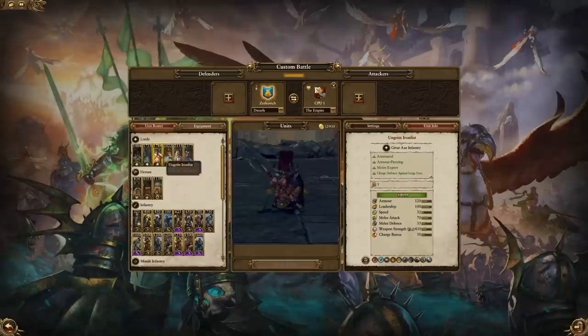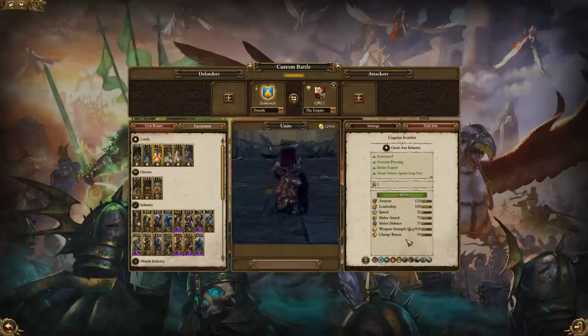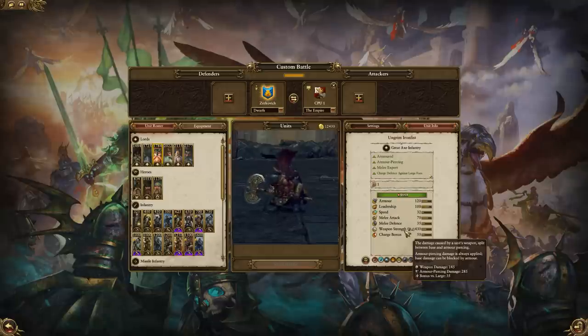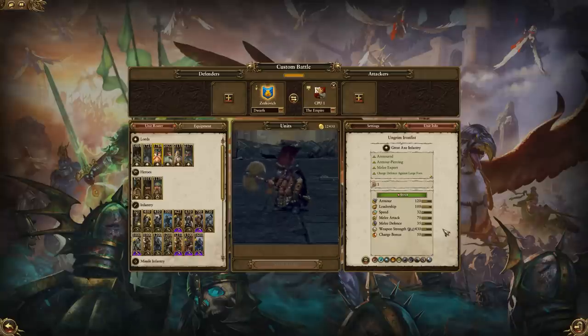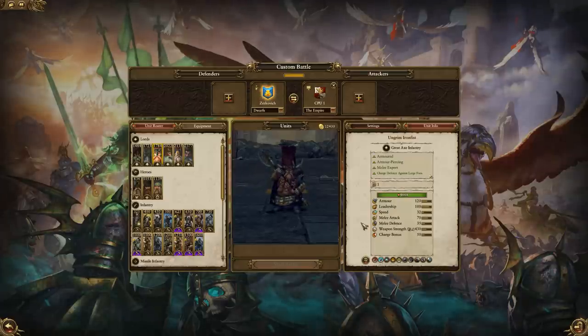And then there's the almighty Ungrim Iron Fist, one of the Dwarf's toughest generals — charge defense, melee expert, he's armor-piercing. He also has a sneaky bonus versus large which it doesn't tell you on the unit card. Against large unit crowds or generals on mounts, he can do pretty damn well. He has a bunch of abilities, he's unbreakable, and has a few resistances — just a really tough, good value for money general. If you're facing a faction with some strong Lords, Ungrim can be a damn good call.